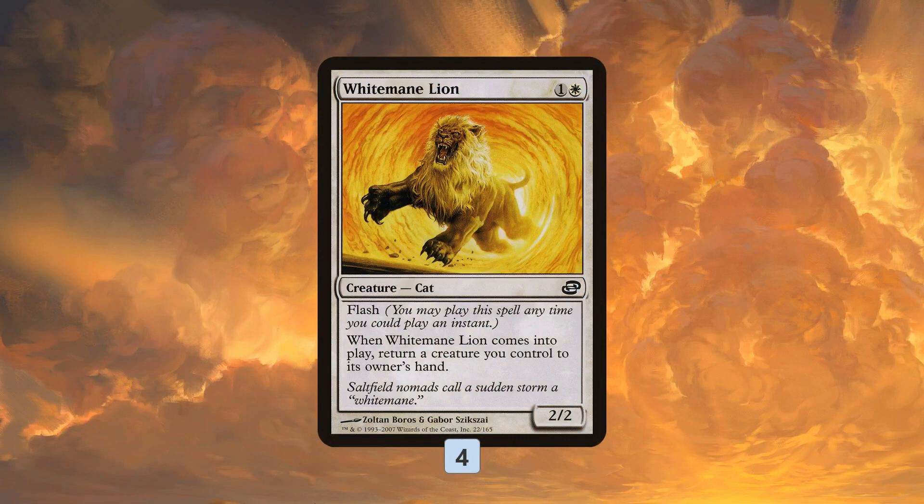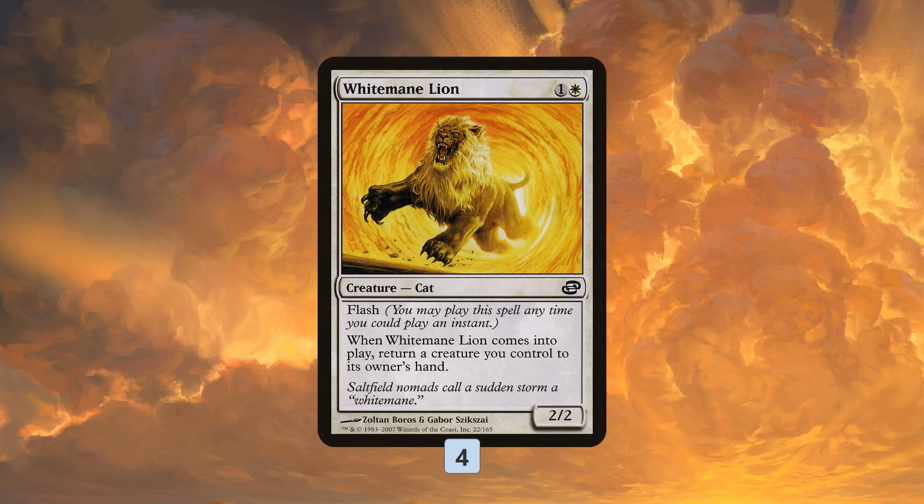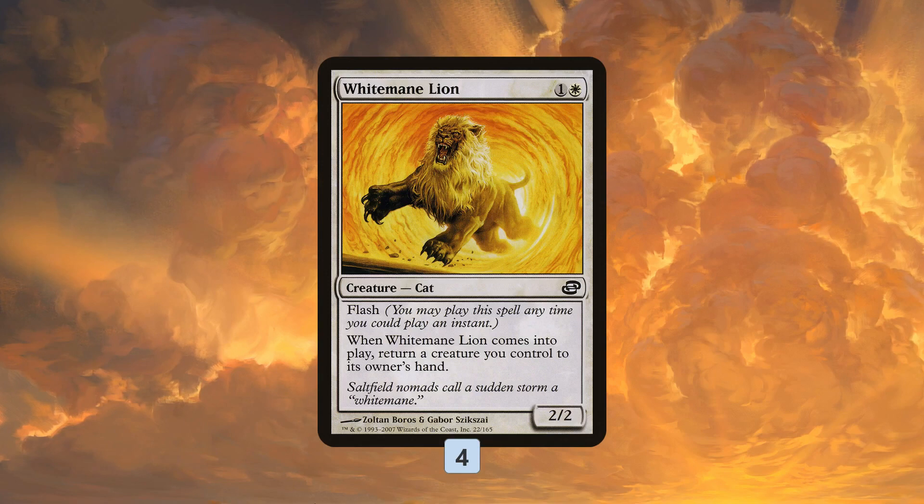White Mane Lion is absolutely insane in this deck. It's just a two-mana two-two with flash, but when it comes into play you return a creature you control to its owner's hand. The key thing is it can pick up our Spell Queller, Reflector Mage, Wall of Omens, or Squadron Hawk — anything that generates value when it enters the battlefield.